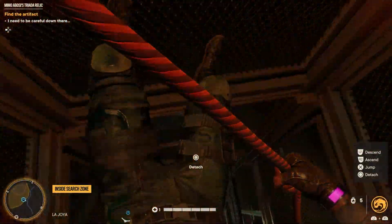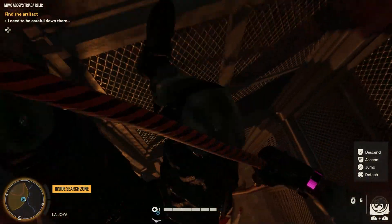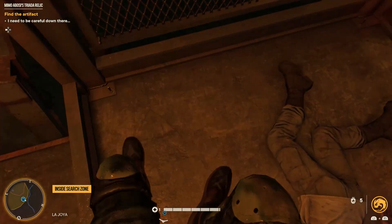From there, drop down once the gas clears out. Make sure it's cleared out because you will die if you try to go down there before then. All the way down to the bottom.